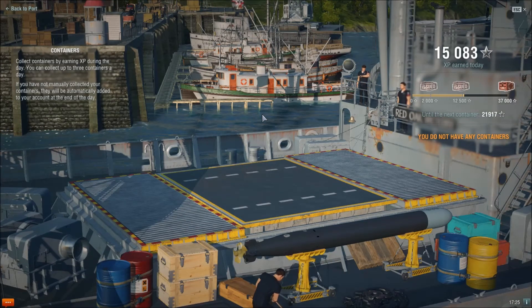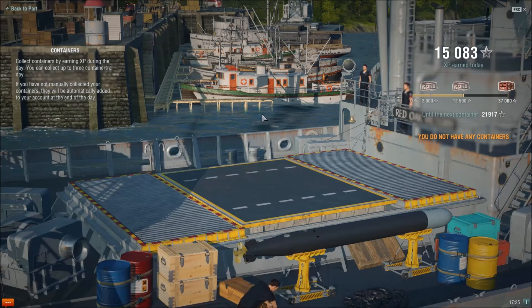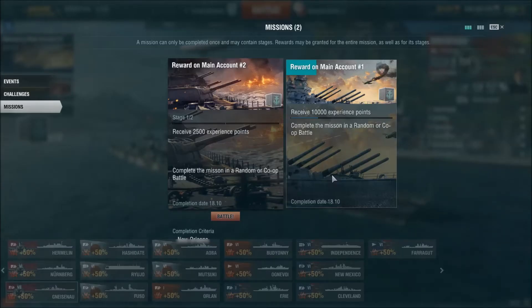Now we're just going to look briefly at what the rewards are for the public test server. As you can see I've already done my reward on main account number three — which is pretty much just play one battle and you get one flag of every type. Reward on main account number one is one day of premium and all you have to do is get 10,000 experience.